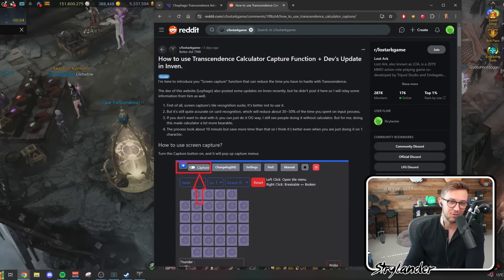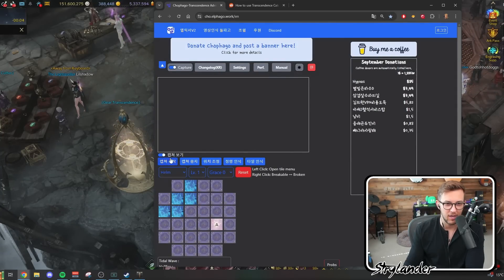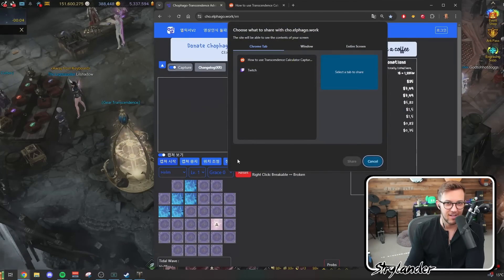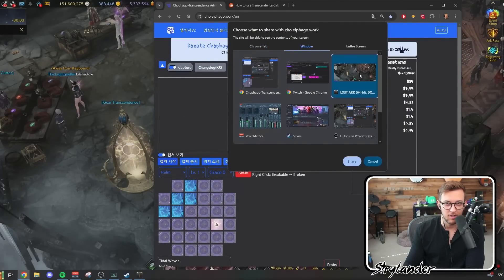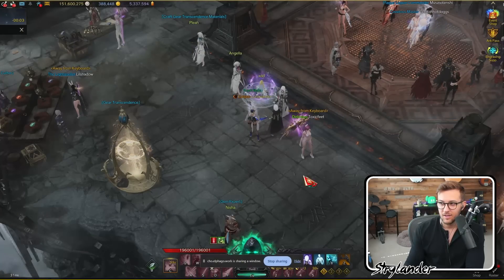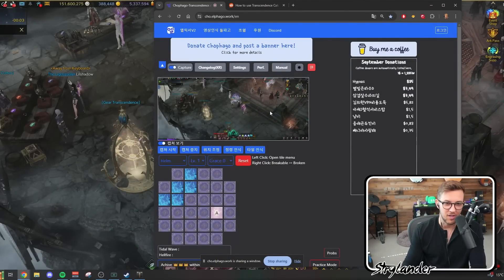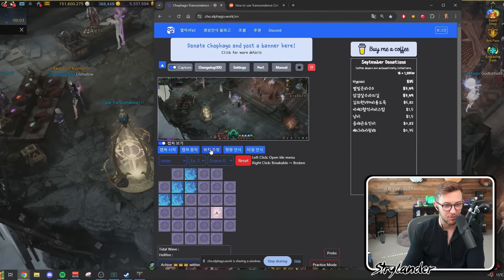The first thing you're going to do on this website is click the capture button up here. Once you click this, a window is going to show up along with all the buttons underneath. We're going to go left to right. The first thing is capturing your window — click the first button in the bottom left underneath the blank window for game capture. Go to Window, select your Lost Ark, and click Share. You'll get a big yellow border around your game showing that it's working, and tapping back into the website will show your game in the background.